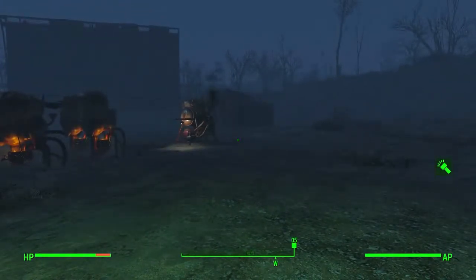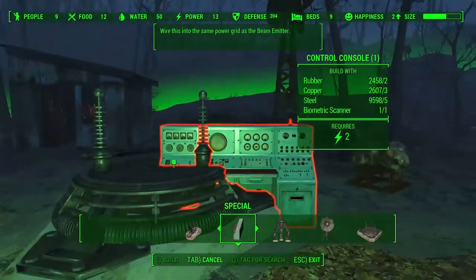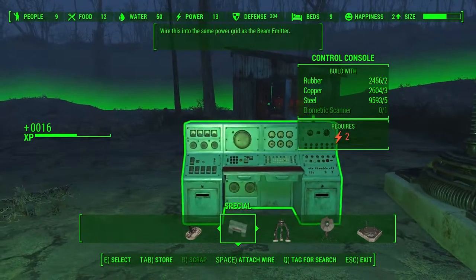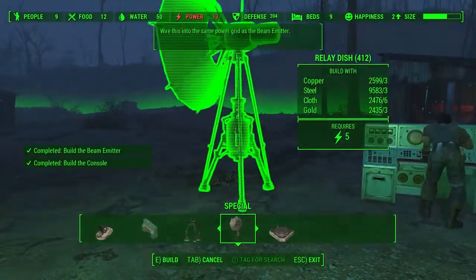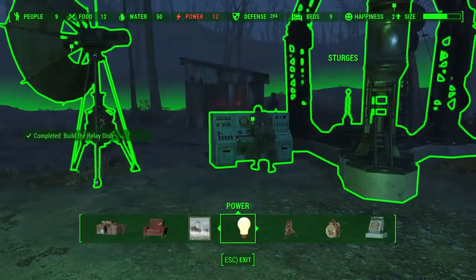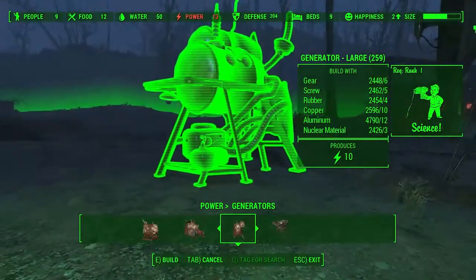What do I need to do? I need to build this, I need to build that, I need to build this. And I need a whole buttload of power. So I'm going to build one of these big generators.